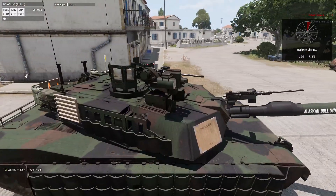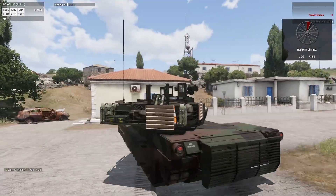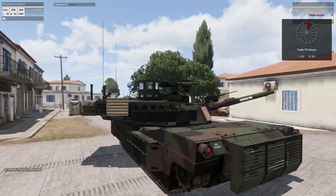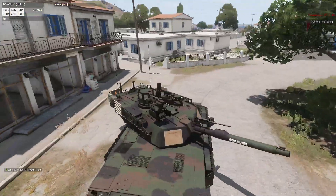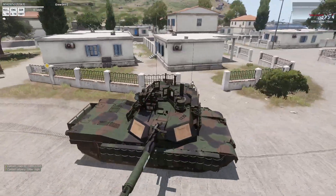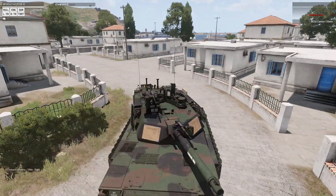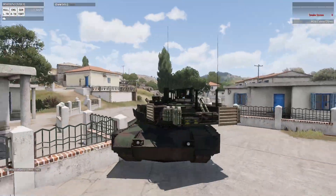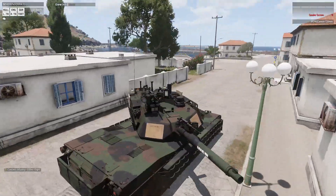I'm going to move forward — there should be another gentleman with an RPG waiting to give me some business. This is 360 protection. It's driving through a bad neighborhood. Essentially, we came out unscathed. The APS works.